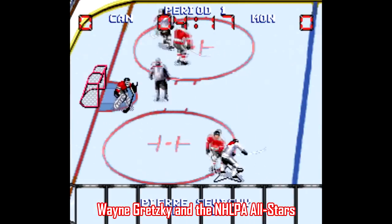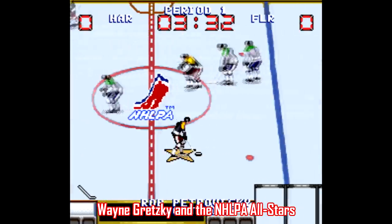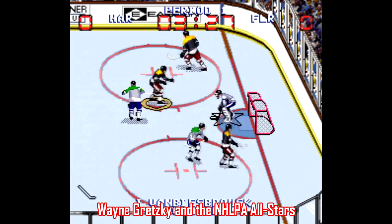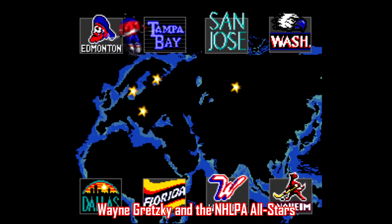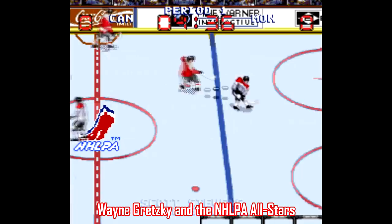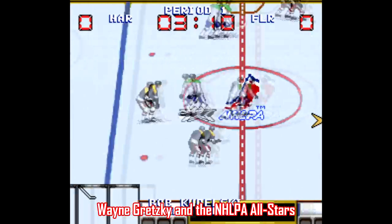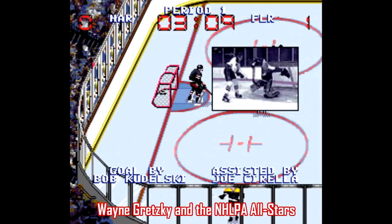For hockey, there's really not much point in going away from EA's NHL series — those games are really that good — but if you really need an alternative, there's Wayne Gretzky and the NHLPA All-Stars. This is a case where they've got real players but they couldn't spring for real teams, so you've got these absurd logos and mascots. What is this, the Edmonton Pirates? The Pittsburgh Angry Mike Tysons? Still, this is a solid game that plays well, and again the emphasis is on scoring. I don't think I finished a game either scoring or giving up less than 10 goals. This is another four-player compatible game, so if you're pining for the days of Shane Corson and Patrick Flatley, then here you go.